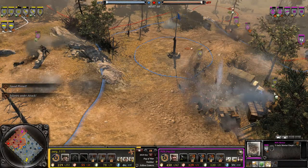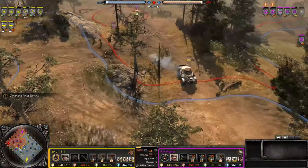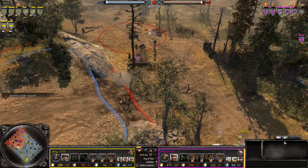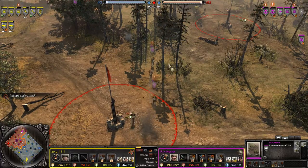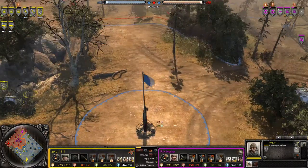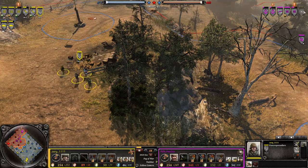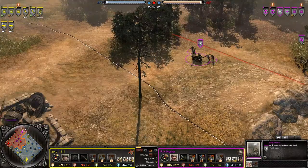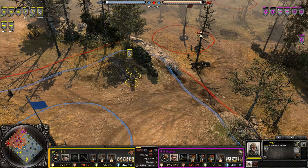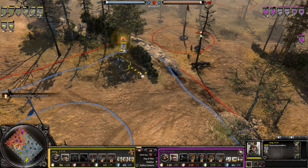The mortar pit is starting to do its job. Only one model left on that squad. Another AT gun coming from Hector — good choice, because of the double scout car. One AT gun won't do the job. You can see that Zerg was expecting an AEC to come out, and I don't think it will now with the second AT gun being built. He's already upgraded the Panzer Grenadiers, so they will be less effective against infantry. Now we've got ambush camouflage being upgraded — that's going to be cool to see.